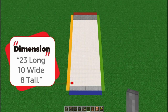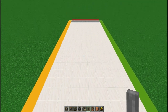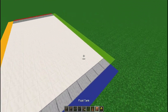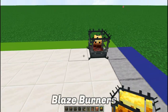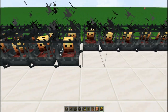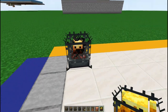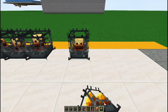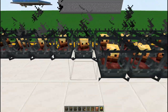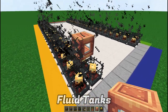The dimensions are 23 long, 10 wide and 8 tall. You are going to go about one block forward in the corner and add 20 blaze burners right across and another row right behind it. Then replicate that on this side as well — add your 20 blaze burners and another row right behind it. Whatever you do on one side you are going to repeat on the other side.